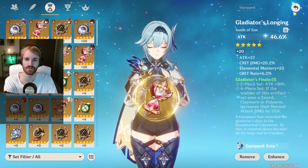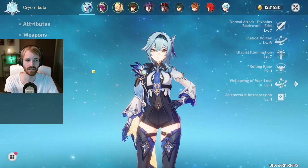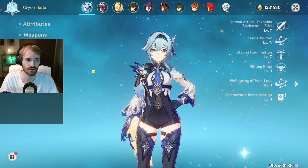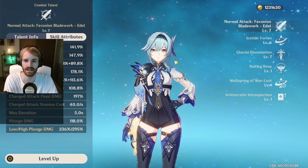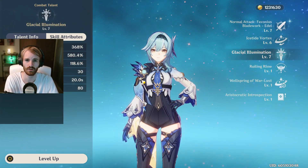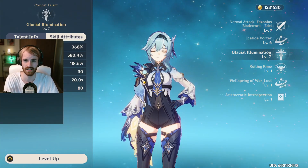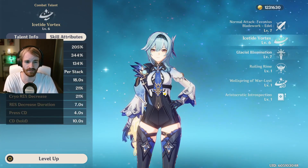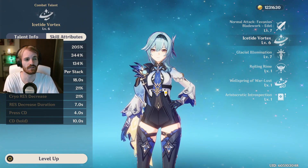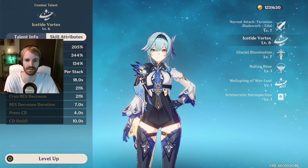As for talents, when it comes to Eula's talents you're going to want to prioritize her normal attack as well as her ultimate, because that is where a big portion of your damage is going to come from. You do not have to prioritize her elemental skill as much, but if you do get the rest of her talents leveled up, you could build this later on.